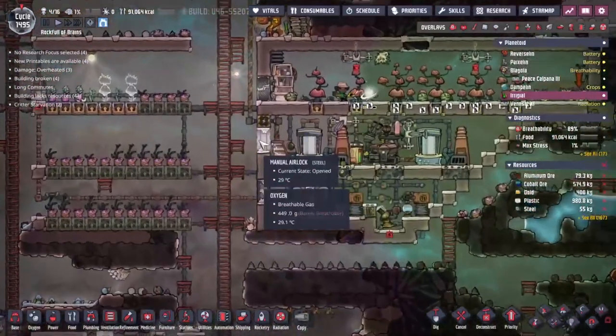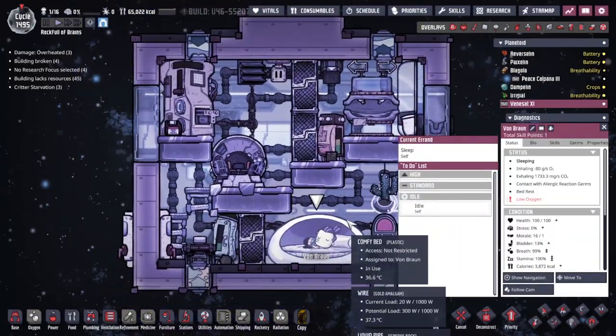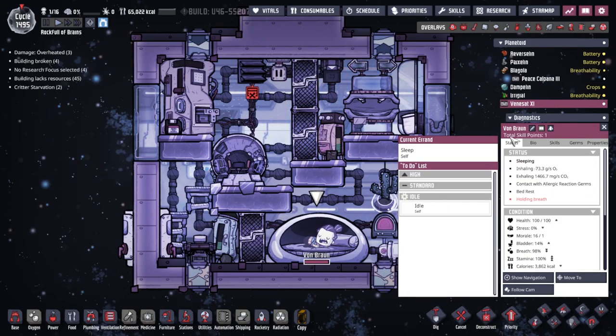We're getting there, and this probably needs closing now. I see the carbon dioxide is below - great. Quick check in with Von Braun - he's doing okay, having a sleep, not stressed. How's the radiation doing? Yeah, he's good. Bed resting. Very well. Let's have a look at the star map - we're not even out there yet. One cycle remaining.